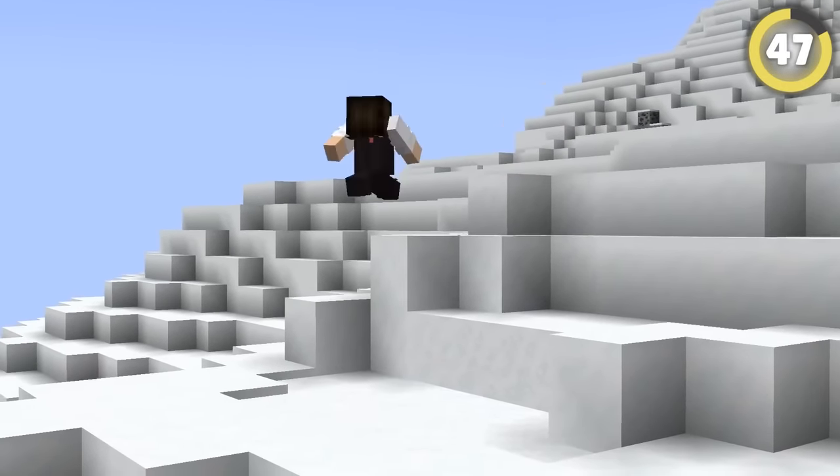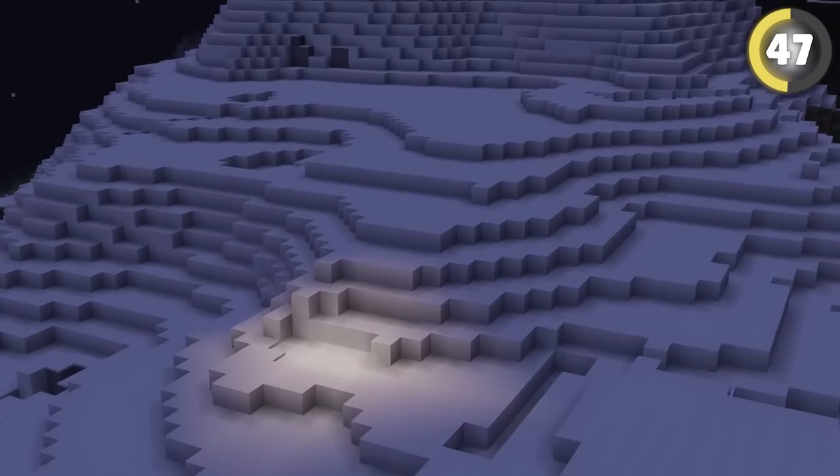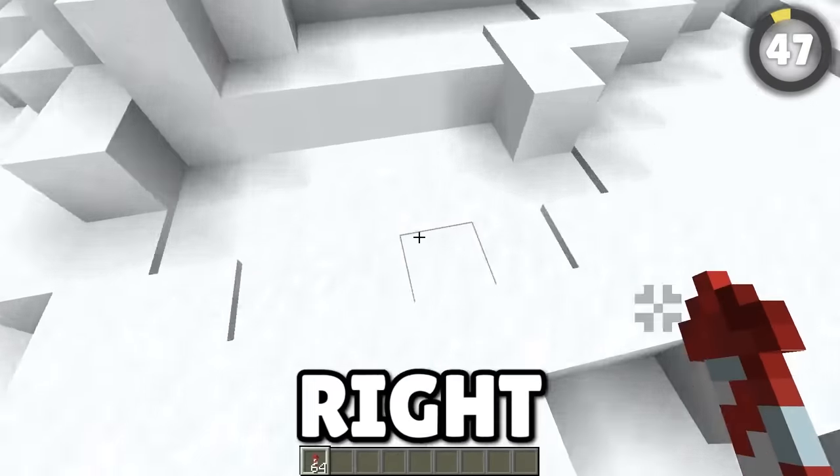In snowy areas, some bases will have secret entrances covered with powdered snow. Wait until night — if you see some snow on a mountain that's slightly brighter than the rest, that's light coming through from the inside. Get an elytra and fly straight into that snow; you'll pass right through into the base.